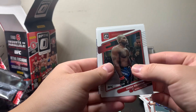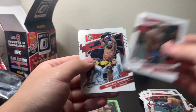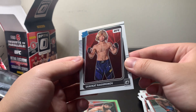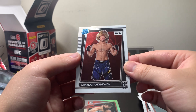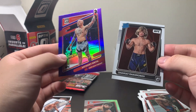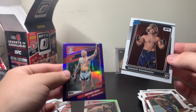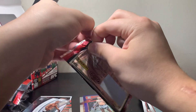Second to last pack here. I think we've got a Purple — not the Purple Velocity, just an unnumbered Purple. We've got a Figgy, Leon Edwards. Oh, we've got a Shavkat Rakhmanov rookie! I forgot he was in this class — this is pretty good. I love Shavkat. He's like 16-0 or something like that, with 16 finishes — all of his wins are by finish, it's pretty crazy. And we've got an Anthony Smith unnumbered Purple Parallel. Shavkat is our first rookie of the box so far.